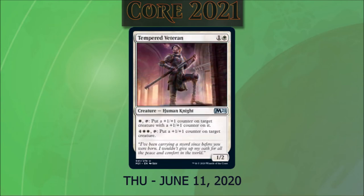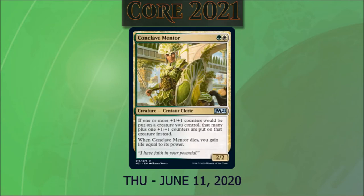Tempered Veteran for one and a white is a 1/2 human knight. We can tap and pay one white mana to put a +1/+1 counter on target creature that already has a +1/+1 counter on it, or pay four and two white and tap it to put a +1/+1 counter on any target creature. Conclave Mentor for a green and a white is a 2/2 centaur cleric. If one or more +1/+1 counters would be put on a creature we control, we put that many plus one instead. When it dies, we gain life equal to its total power. This is very interesting with that Hydra — I'm not sure if it'll cause extra triggers. It'll be interesting to see how people combo with all these +1/+1 counter cards.